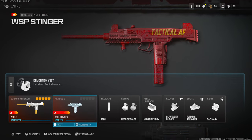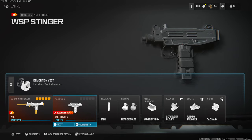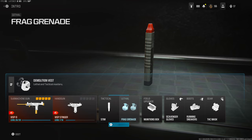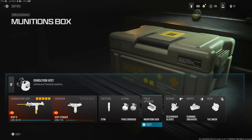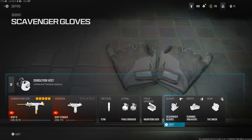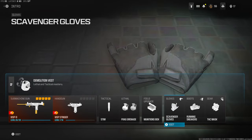Starting off, on the secondary I'm using the WSP Stinger — I do not have it fully leveled up and I haven't messed with any of the attachments, but I will get it leveled up and classed up really soon. On the tactical I'm using the Stem, the lethal is the frag grenade, the field upgrade is the munitions box, and the gloves are scavenger gloves.